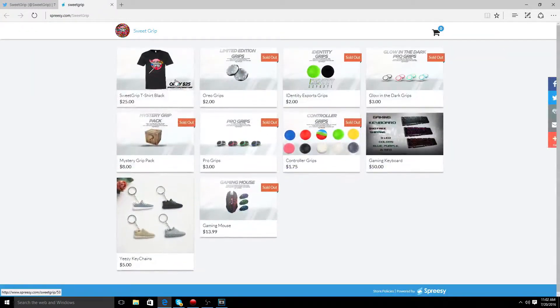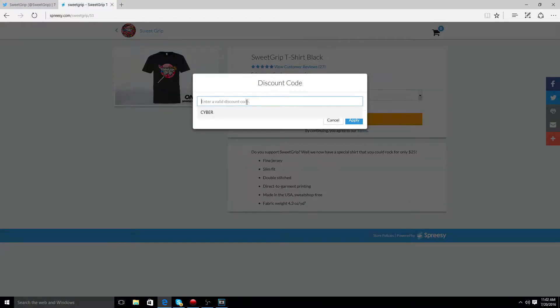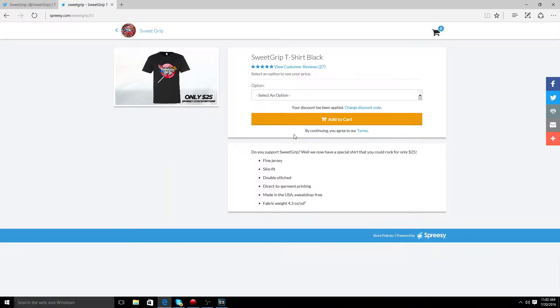Hey guys, before this video begins don't forget to check out SweetGrep — their link is in the description. Use code 'cyber' for five percent off any purchase. Now let's get right into the video.